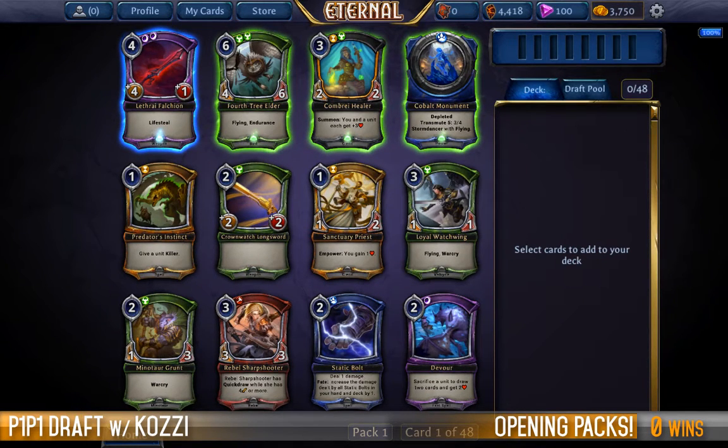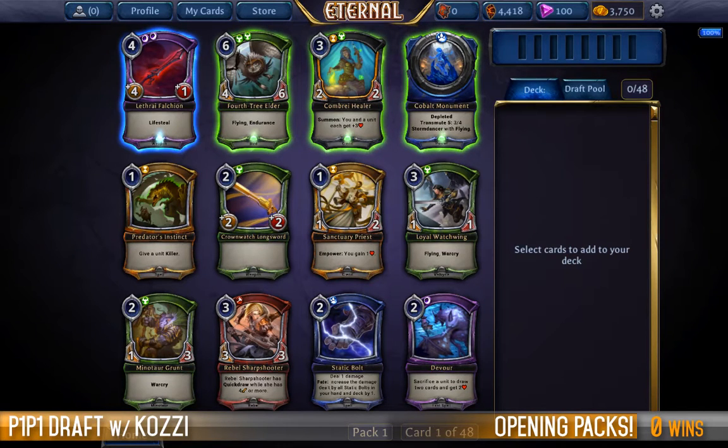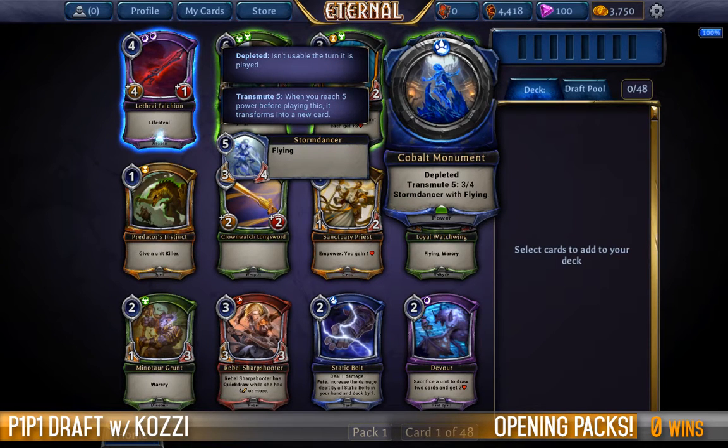I think the Falchion is probably a slightly stronger card, but I've been doing an awful lot of shadow-based drafts. I realized it didn't go well for me last time when I tried to force Combrae — I definitely got into trouble there. But the Fourth Tree Elder isn't a massive drop-down. Even the Cobalt Monument is a good card. As I've said before, the monuments are great early and great late. If you need power you can play them before your fifth power and accept a bit of tempo disadvantage, and if you want them late, instead of having one extra sigil flooding you out you now have a Storm Dancer with flying.